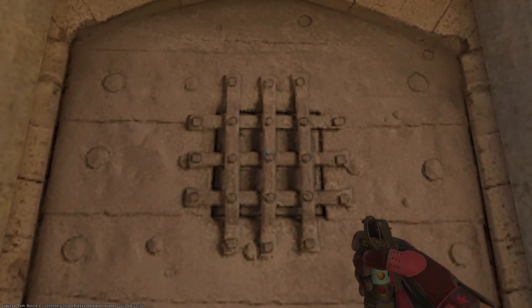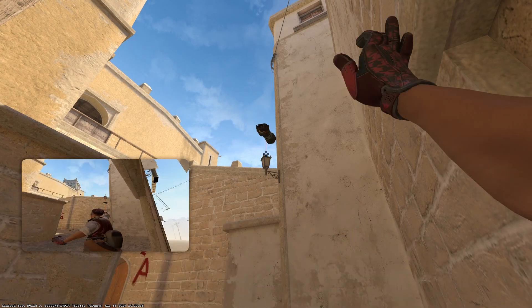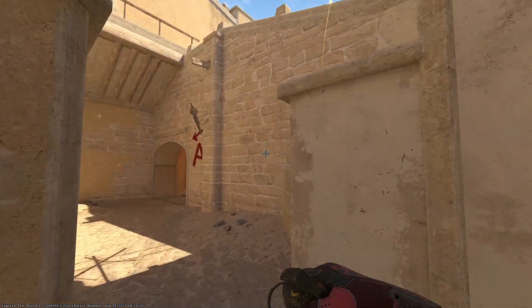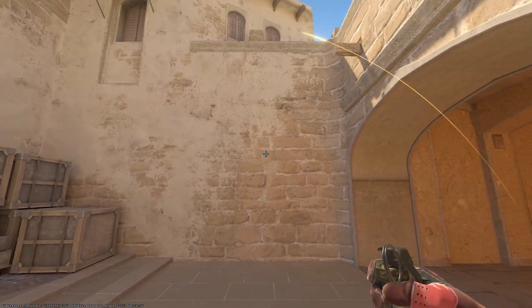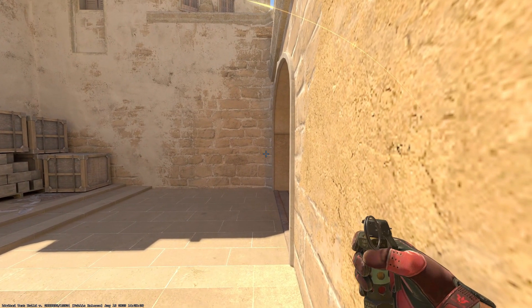Next up is the lamp flash. Go ahead and align with the middle of the door, aim at this tip of the lamp, then left click throw while standing. This flash is super good because it doesn't blind your teammates when they come out and it blinds multiple positions on A, especially this corner position that CTs might be playing.